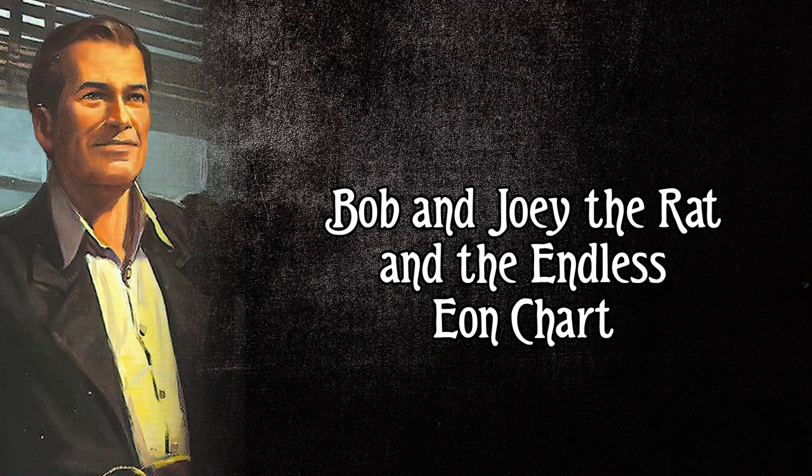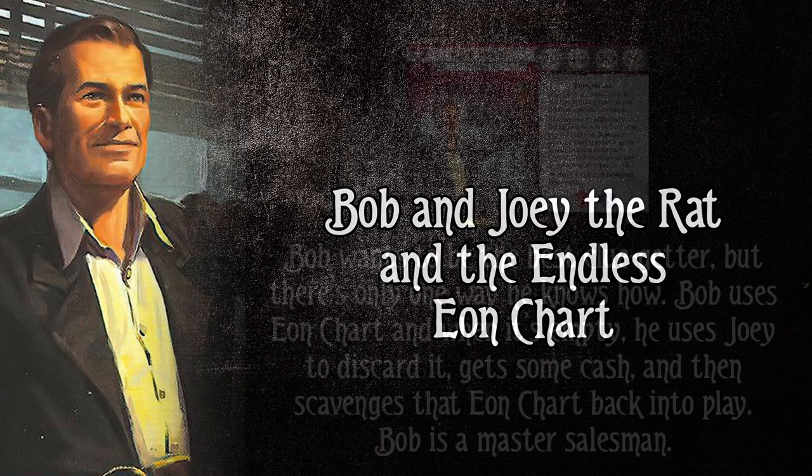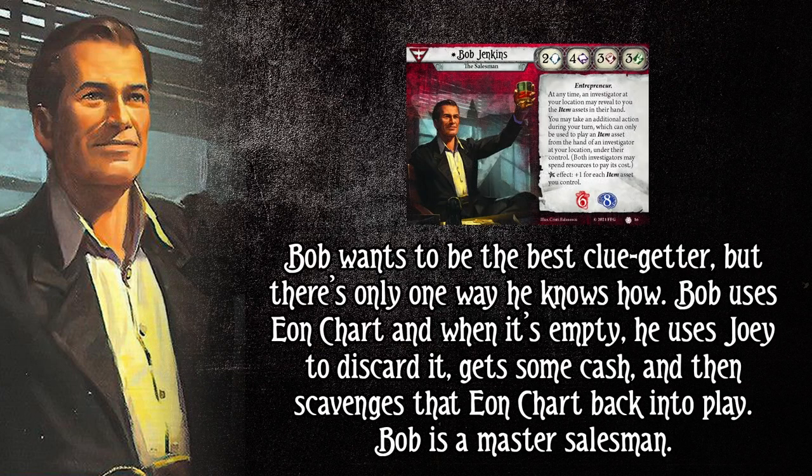The title is pretty apt. It's 'Bob and Joey the Rat and the Endless Eon Chart.' It's like a Pixar movie I can't wait to see. So this deck is all about a card interaction between Joey the Rat scavenging and the Eon Chart — albeit it could work with really any item investigating tool, but the Eon Chart is busted. It works particularly well in Bob, mainly because he is one of the only investigators that can take this combo that also has four intellect.